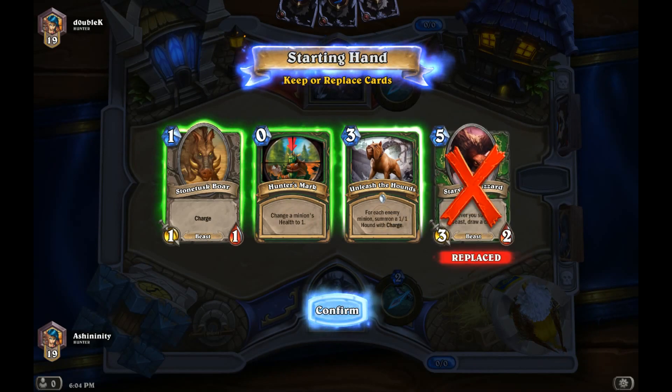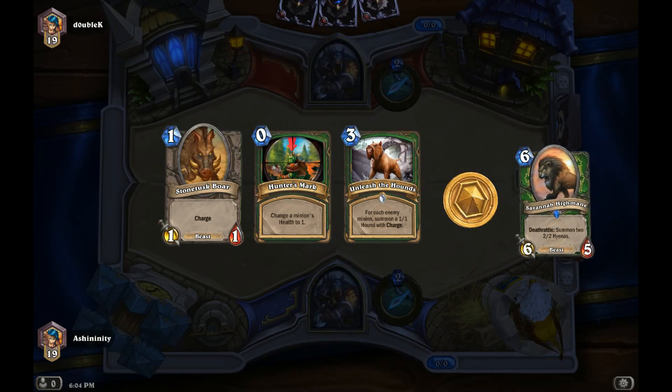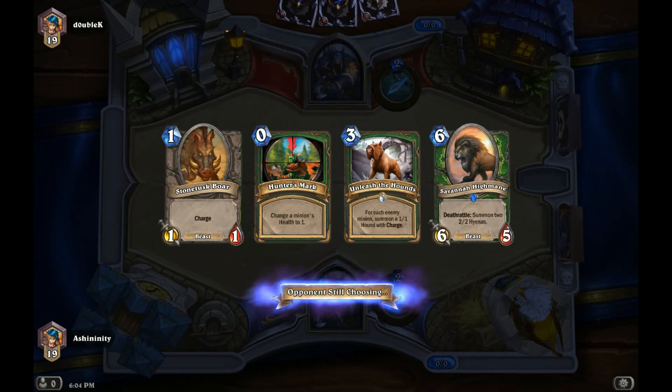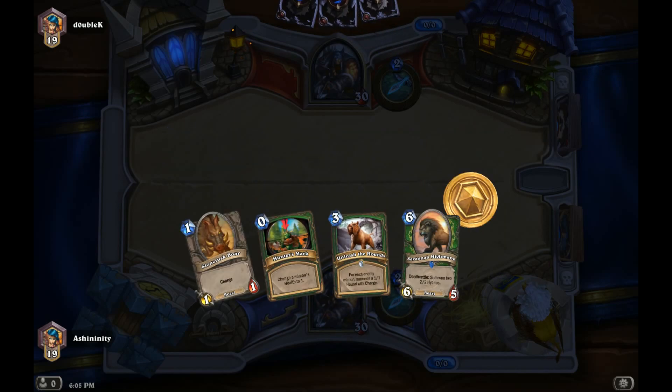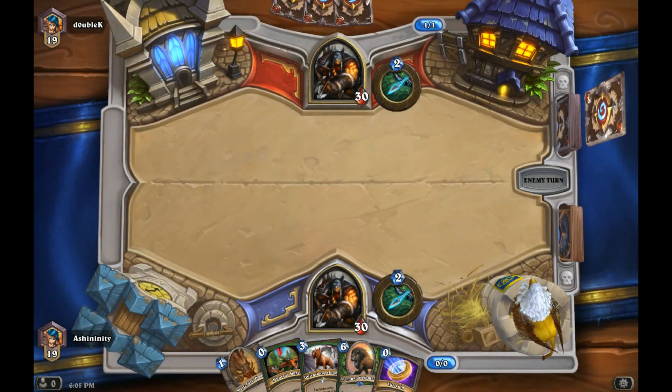Let's get rid of that one, and I want to keep this one for the moment, because that's a good one to get a lot of beasts out in the field right off the bat. This Hunter's Mark, that's an awesome card for the Hunter class. And the Stone Tusk Boar is good to get in there and start attacking right away. It's only a one attack, one health, but it has charge, and if you can power it up, those are awesome to have.